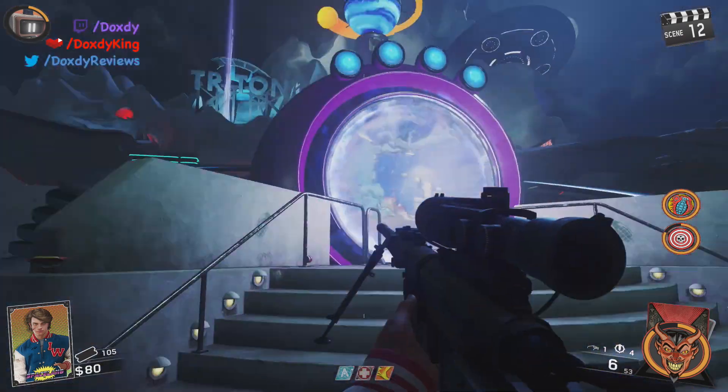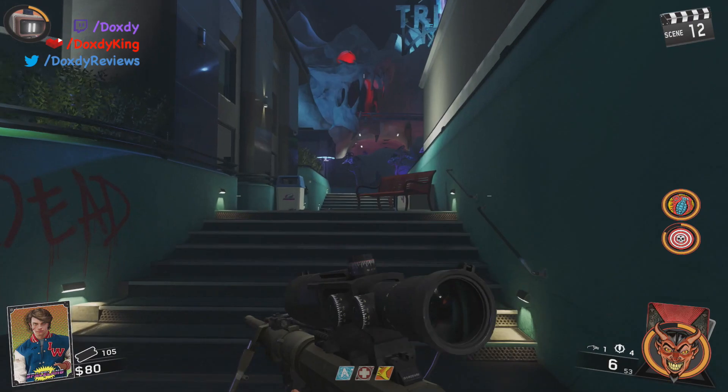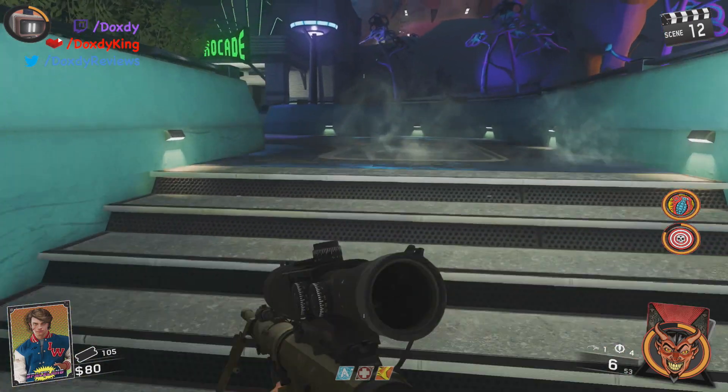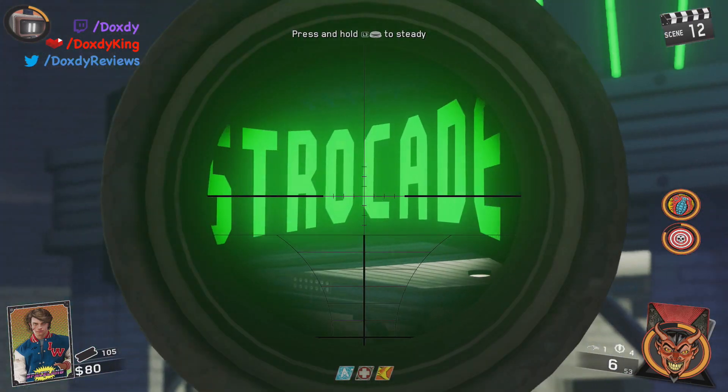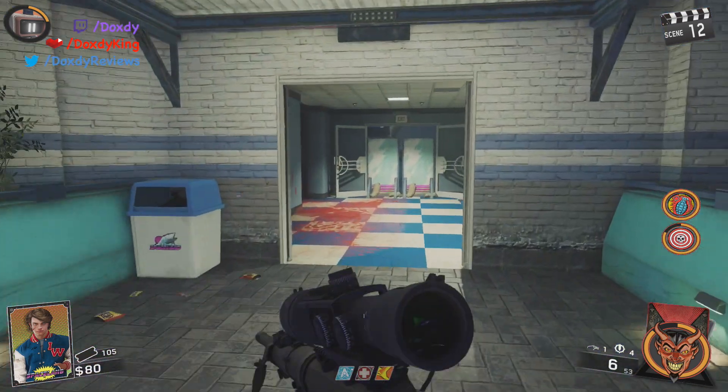Then it will open up, and there's one switch and one teleporter. Now we're running back in. You can do this in any order if you want, it doesn't matter. Now we're going to the Astrocade, where there's a switch, just trying to make you familiar with the area.